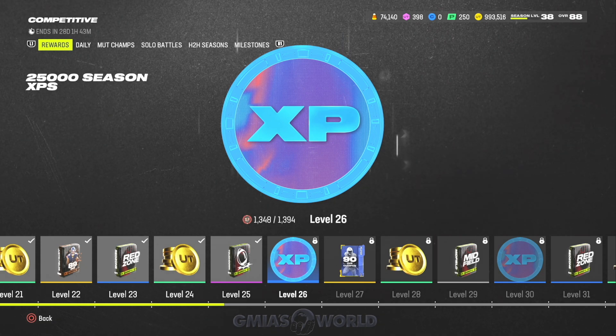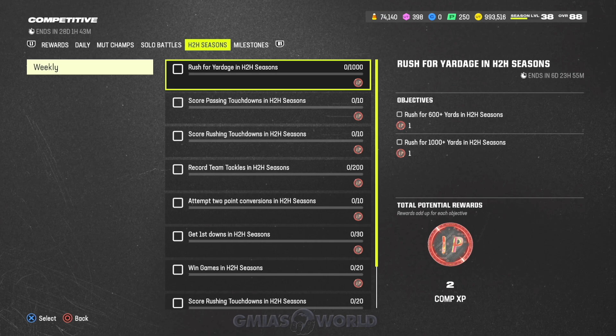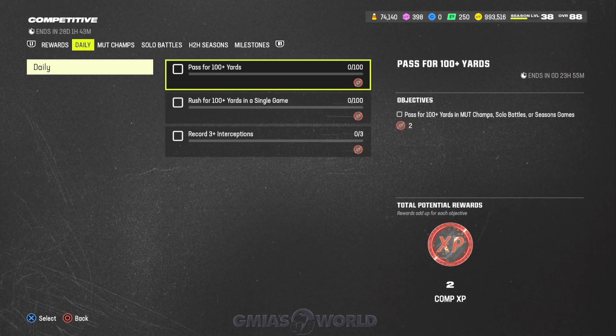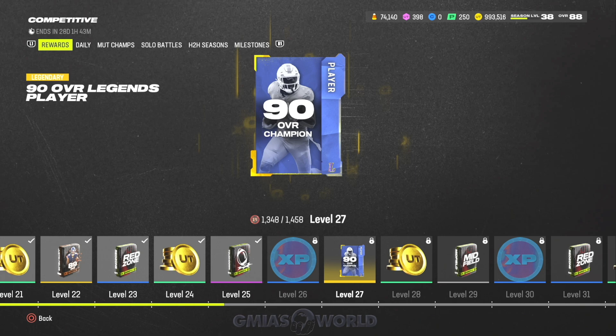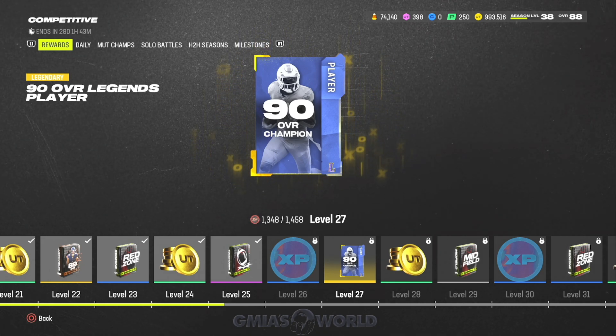With the new release, as they release these objectives weekly, they make it very easy for you to get to certain parts in the field pass, but you don't really want to rush it. At level 27 you can actually get two of them — level 27 gets you a free 90 overall legend. Last season it was beautiful because we got that Chromati, who was limited, and we sold him for like 800k. That was a beautiful thing, and this is actually very, very good for a lot of you guys.